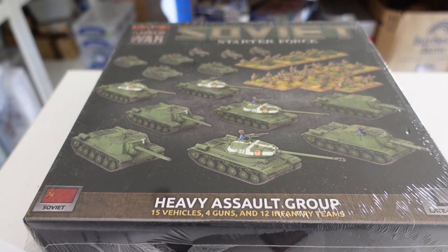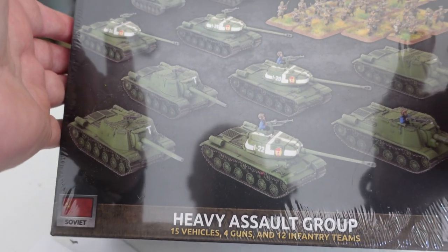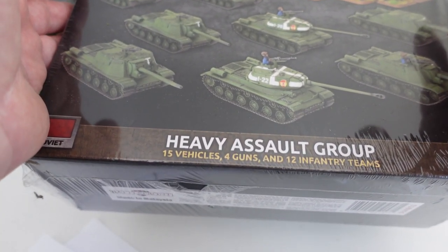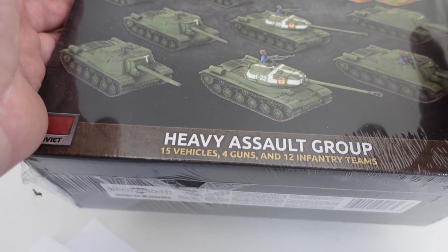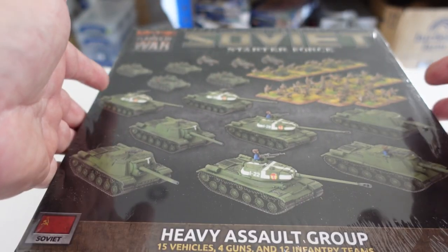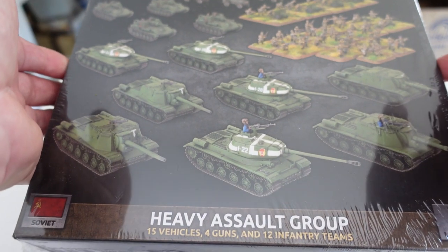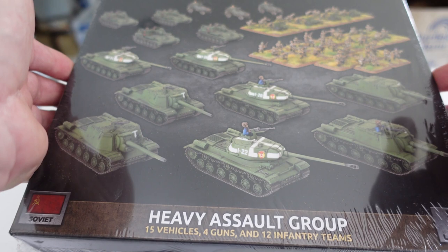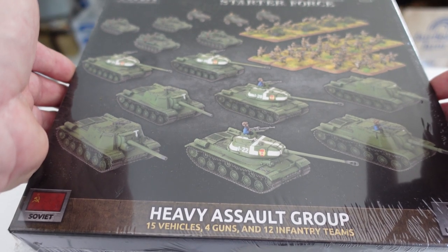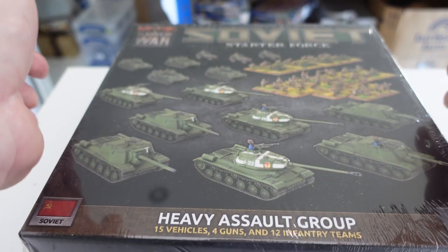Welcome back to my channel, this is Dom. This is an unboxing and unveiling of the Flames of War Soviet Starter Force Heavy Assault Group, which contains 15 vehicles, 4 guns, and 12 infantry teams. I bought this at Boards and Swords a few weeks ago where they were selling them off at basically half price. While I don't know that I'll be playing Flames of War anytime soon, I seem to be heading into 15mm Second World War gaming using O Group with some of the guys down the club, so it was just too good a deal to turn down.